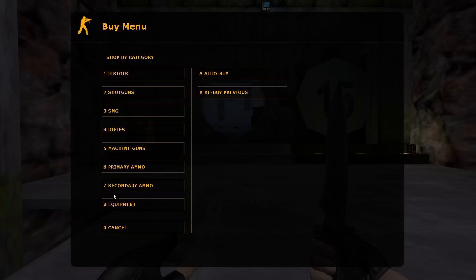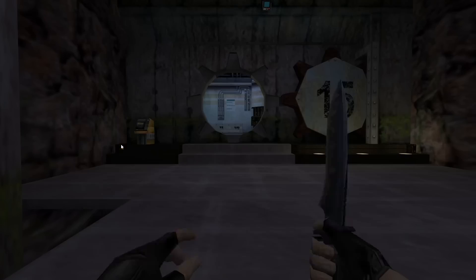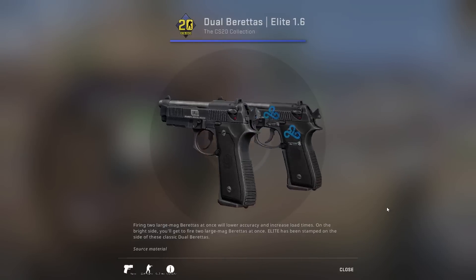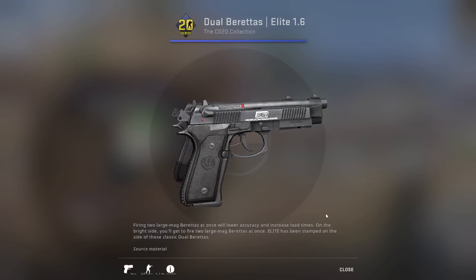Before CSGO, the Dual Berettas were known as the Dual Elites, and they were only available on the T side as a counterpart to the 5-7. The Duelies skin Elite 1.6 is an homage to this old name and design.